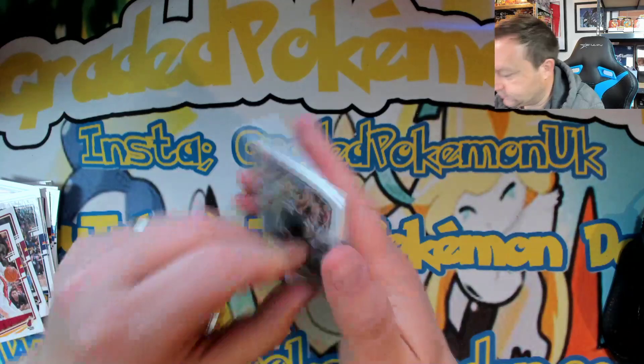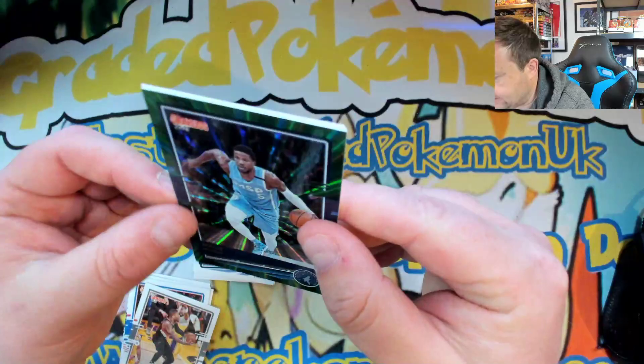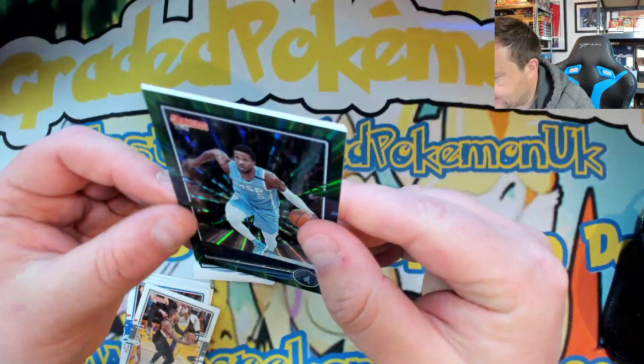One pack to go - let's make the last one a good one. Buddy Hield, Gordon Hayward. We've got Shake Milton, Jackson Hayes, Jonas, Malik Beasley, Aaron Nesmith and Killian Hayes. Nice set - I enjoy these cards. I hope you enjoyed the video, we'll see you next time, bye guys!